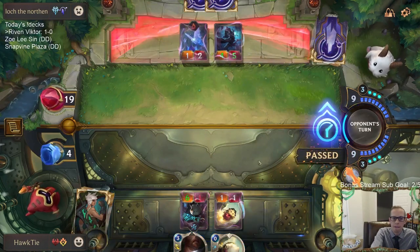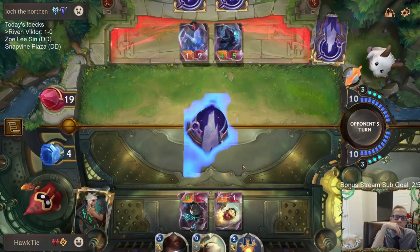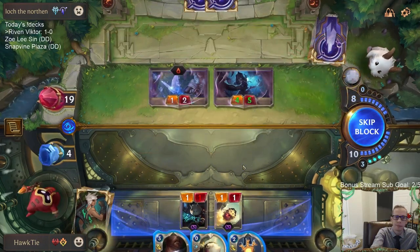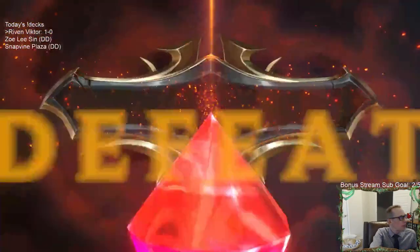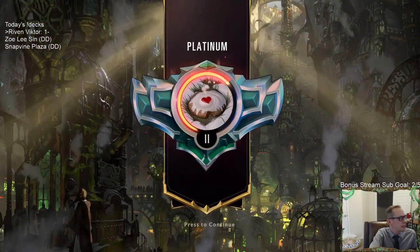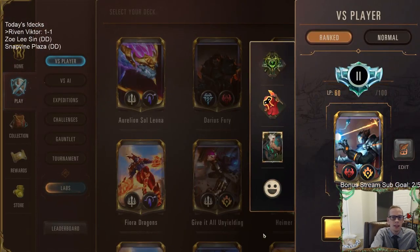Poro Cannon looks pretty bad. I couldn't afford them to have a Sejuani — especially right then. If they could have waited a little bit for me to buff up my Victor with a couple more keywords... but they had the Sejuani. For how their start was so fast with all those Overwhelm things and that one-mana 4-1 Overwhelm, I couldn't afford them to have that really fast start with all those Overwhelms and the Sejuani.